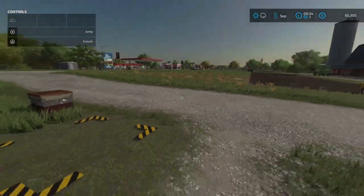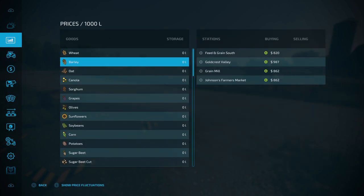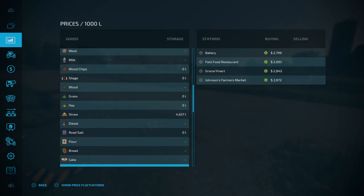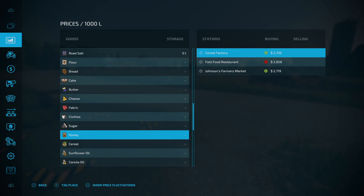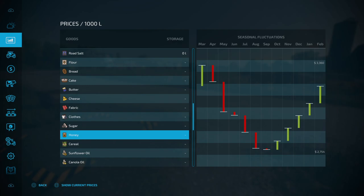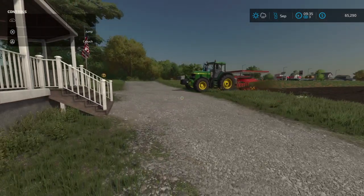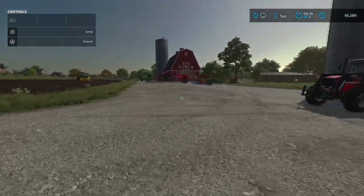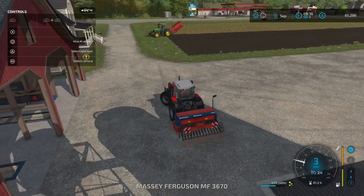Honey sells at quite a good price. If you go and have a quick look in prices and scroll all the way down - honey, as you can see, 2,700 to 2,800. With price fluctuations it can go as high as 3,360 in March. So it's a great thing to have on your farm. It looks like we've got a little bit of space going on here, so let's get the canola going into the ground.